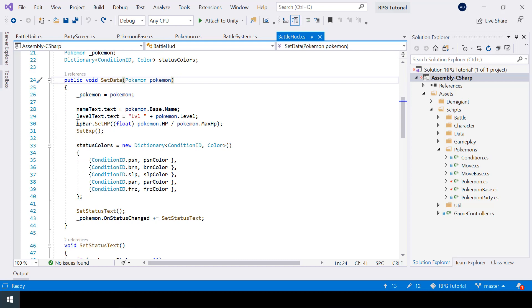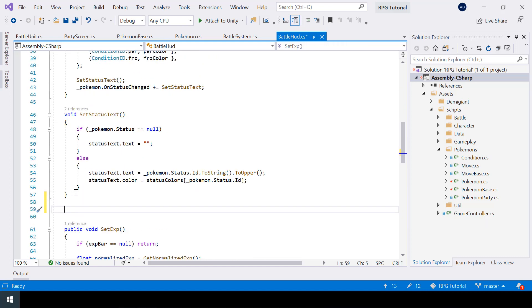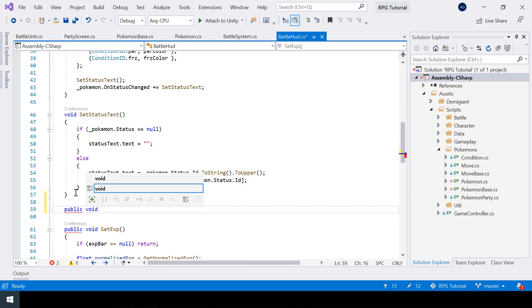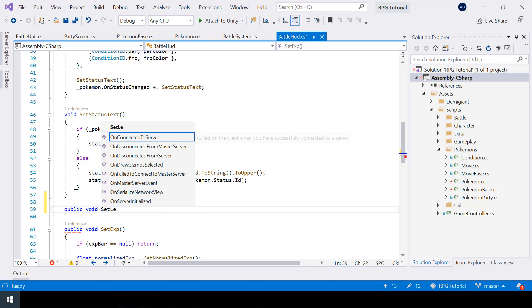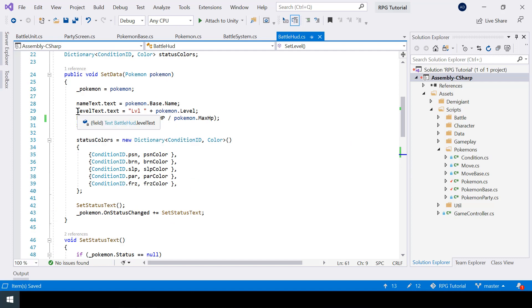We should also update the level in our HUD. Right now we are only setting the level from the SetData function, so I'll create another public function which we can use to set just the level of the Pokemon. I'll create a function called SetLevel.